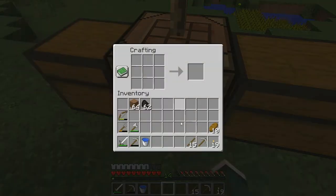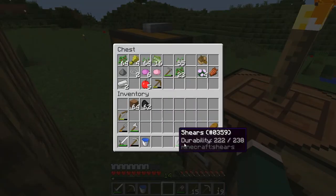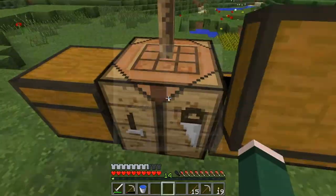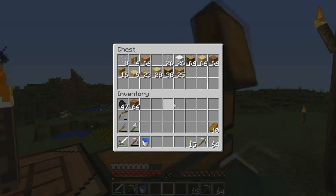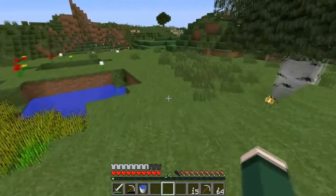Is that all of the sticks I have? Wait, no! Wrong thing. There we go, much better. Okay — sticks, coal, and we got more than a stack. Perfect. Alright, I'm gonna show you down the mine. I'm gonna show you the mine.